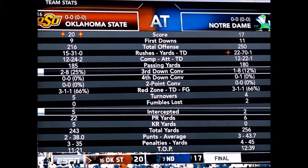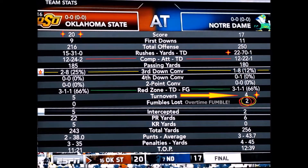Here are your final board stats, and you're going to see some very interesting numbers. Third down conversion — you talk about defense: two for eight for Oklahoma State, one for eight for Notre Dame. That's defense. That's hard sledding all day. And the forced fumble in overtime — that's defense too, baby. Wicked game.